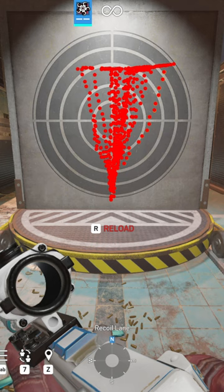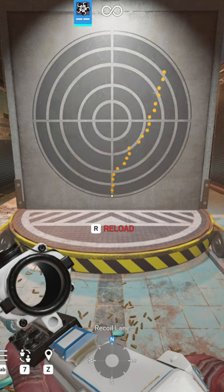So here you can see the average recoil pattern of assault rifles in Rainbow Six Siege. The Type 89 has the most amount of rightward deviation.